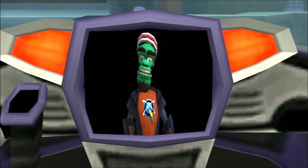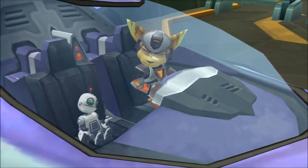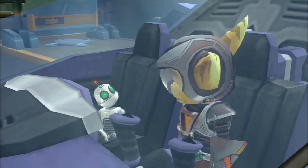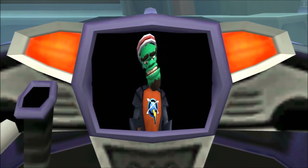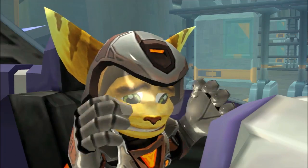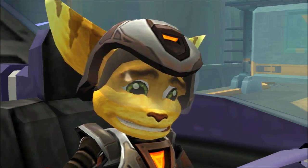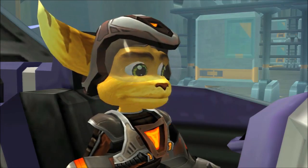How's the stakeout going? 'Awesome. A few minutes ago this totally tricked out space limo rose up, and dude, you won't believe who was in it — Courtney Gears!' Uh-oh. Were you spotted? 'No way, man. I've been staying out of sight, keeping a low profile. I'm like a shadow, dude.' She even autographed my t-shirt. You know how much this thing is worth? 'Skid, get out of there.' Hold on — somebody's coming. A few dudes are here about the shirt, bidding starts at 300 bolts. Skid's in trouble — we better get back to the Obani Moons.